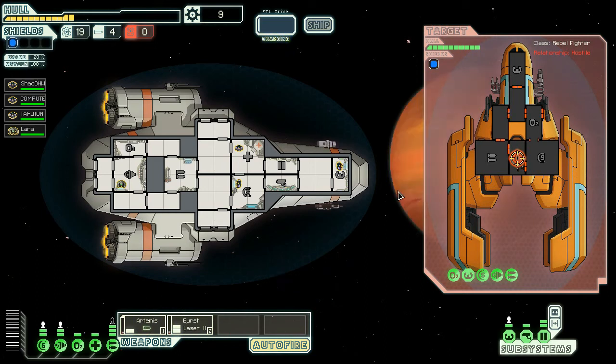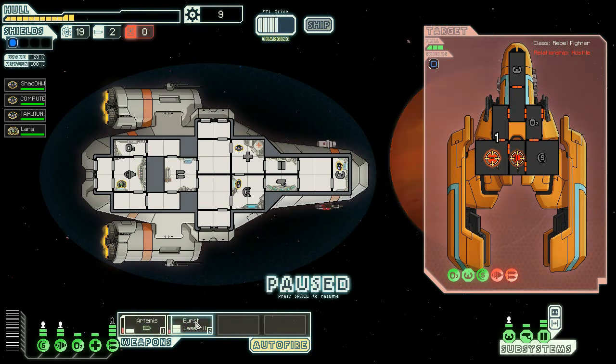We're nuking their engines as fast as we can. Autofire engaged. Don't let them get away. They have weapons clearly — they've just fired back at us, though they missed. Engines down. Next, taking on their weapons. Shields down. Good work. Now those are gone as well — let's take them out, pilot. Stop them completely from moving.